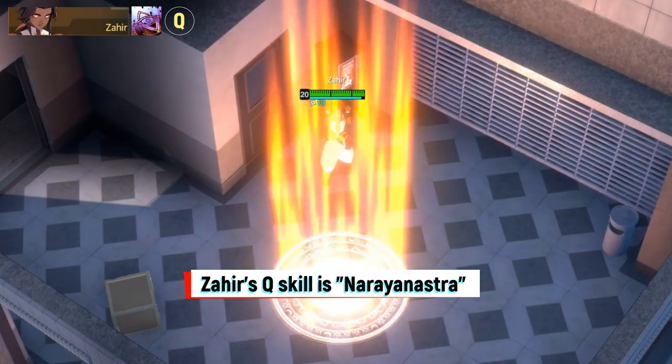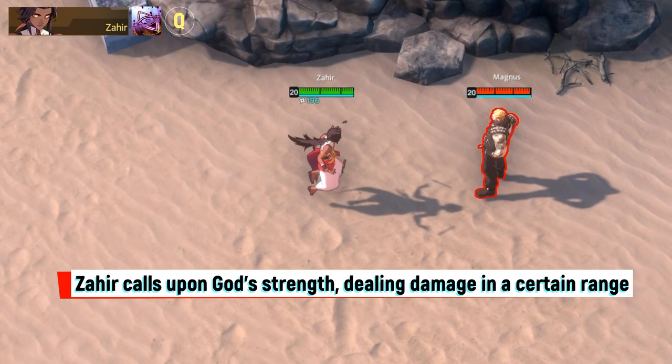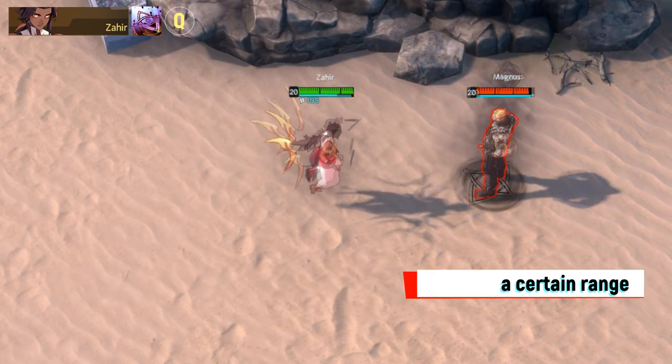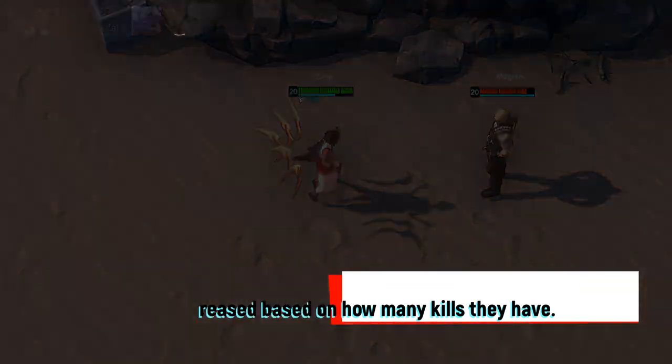Zaheer's Q skill is Narayan Astra. Zaheer calls upon God's strength, dealing damage in a certain range. Enemies with Eye of Azrael take extra damage and their defense is decreased based on how many kills they have.